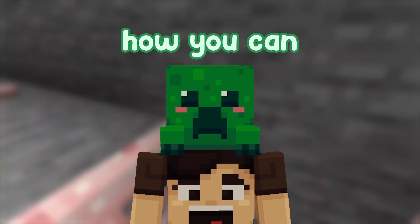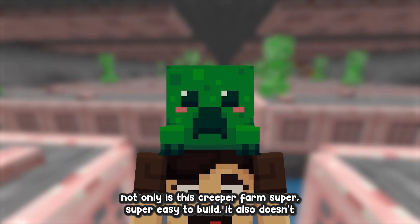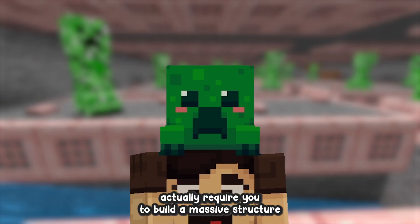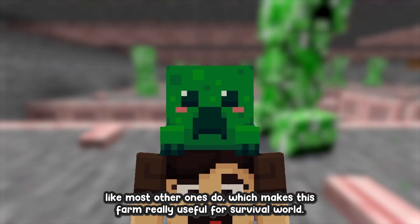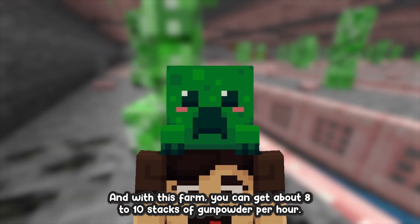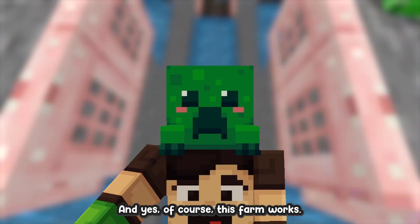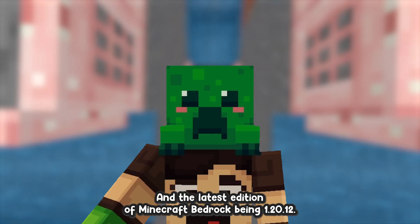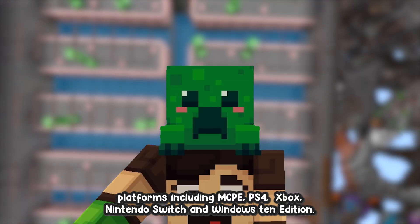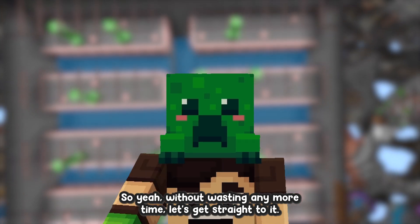In today's video I'll be showing you how you can build this super simple creeper farm. Not only is it super easy to build, it also doesn't require you to build a massive structure like most other ones do, which makes it really useful for survival worlds. With this farm you can get about 8 to 10 stacks of gunpowder per hour, and it works in the latest edition of Minecraft Bedrock 1.20.12, including MCPE, PS4, Xbox, Nintendo Switch, and Windows 10 Edition.